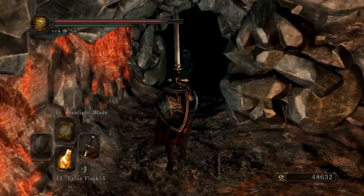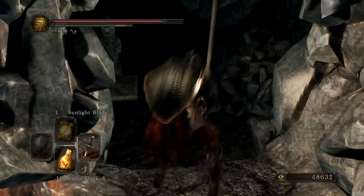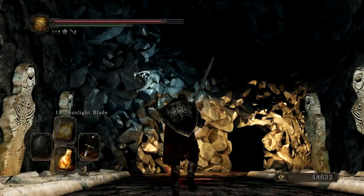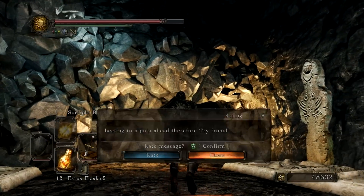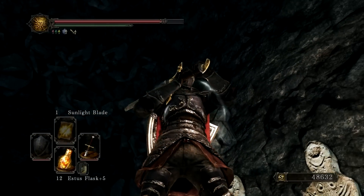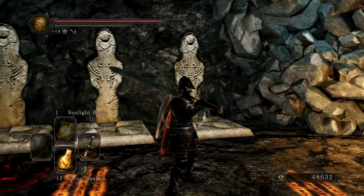It looks beautiful, this sword. Welcome to this Iron Passage — apparently, it's made of iron. As you can see, this is the underneath of the land we're in right now, this old iron land.